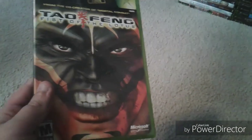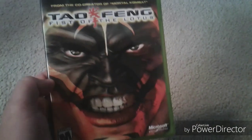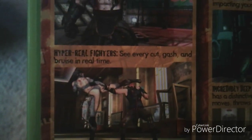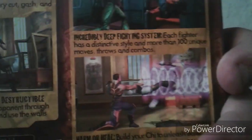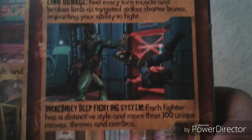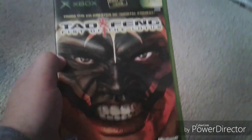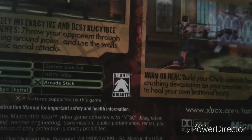Next is Tao Feng: Fist of the Lotus. This game is a weirdo — from the co-creator of Mortal Kombat, featuring limb damage, hyper-real fighters, completely interactive and destructible environments, and incredibly deep fighting. I'm guessing Ed Boon really wanted this to be the next big fighting game to rival Mortal Kombat. But we never got a sequel — this was the only game developed by Studio Gigante, which is a shame because I could see the potential. Maybe it just flopped hard.